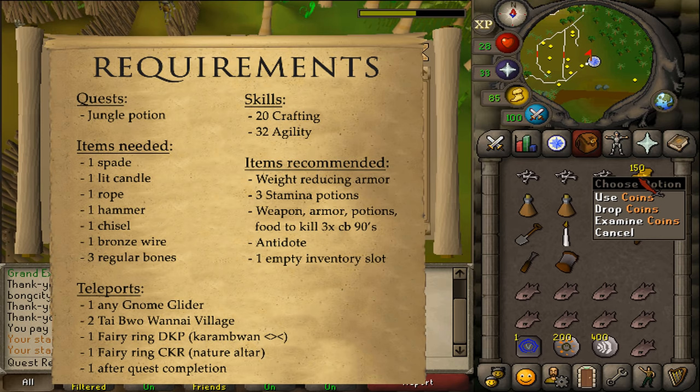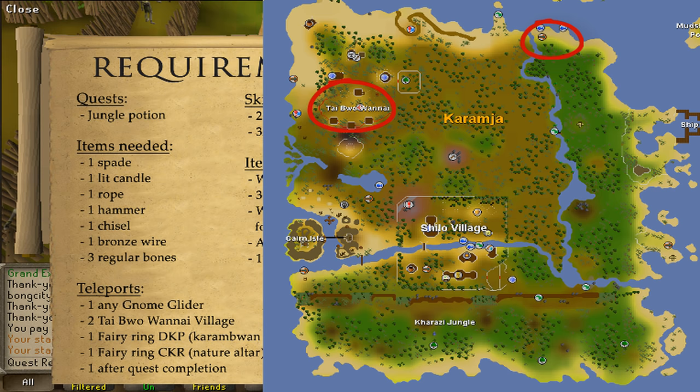Bring one teleportation method to the Fairy Ring DKR, located northeast of Karamja next to the Karamjaan Fishing Shops. If you don't have access to Fairy Rings, bring one extra Gnome Glider teleport. Also bring one teleportation method to Fairy Ring CKR, which is just north of Shiloh Village, near the Nature Altar. If you don't have Fairy Rings, bring another Gnome Glider teleport. And also one teleportation method out of the area after the quest is completed.